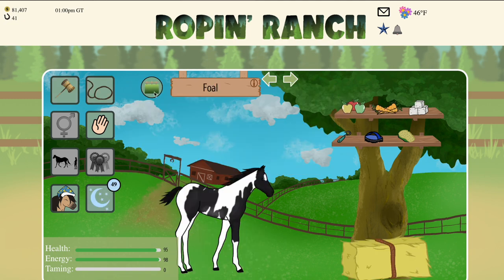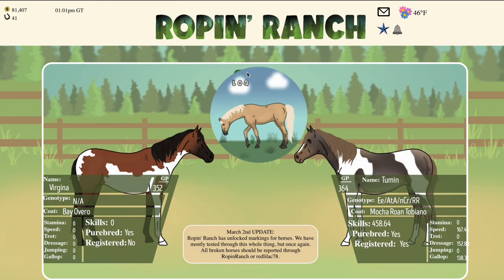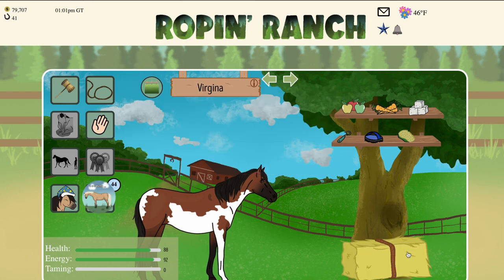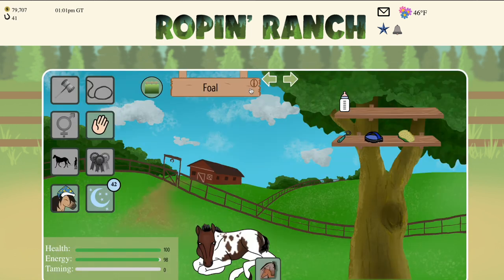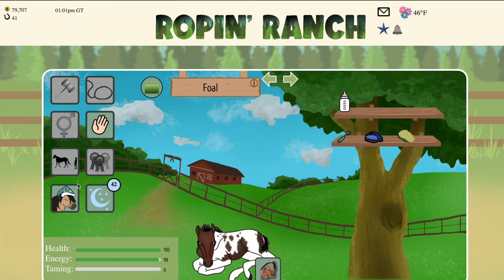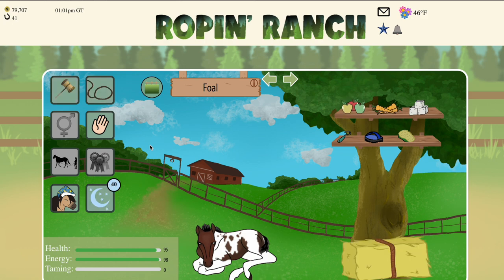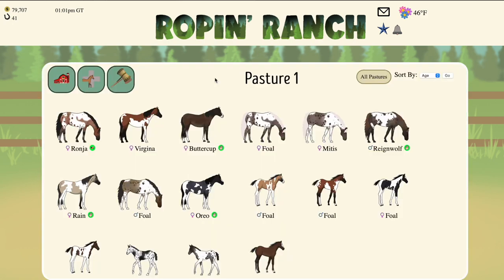Let's age it up and breed now to a tobiano coat. Our Punnett square calculation means this is going to give us a 100% chance of a tovero. And of course the baby is a tovero baby — a bay roan. Now I'm going to get this baby off and show you the tovero and tobiano combinations, because we still have other variations in order to get these genes.